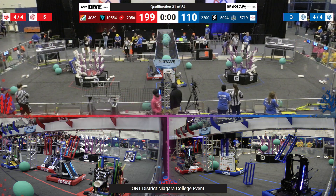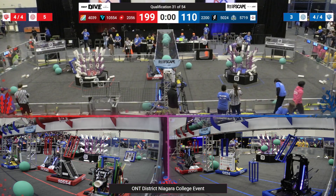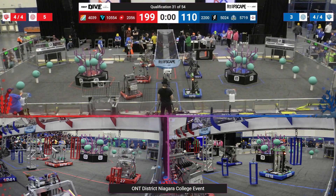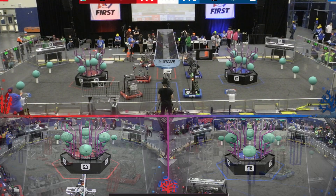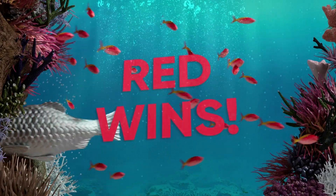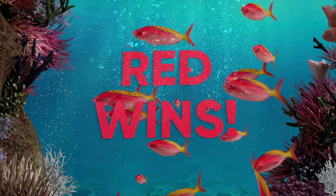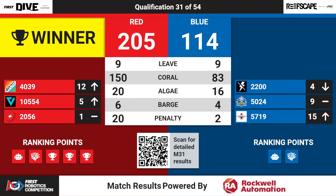An amazing match. We have an unofficial score of 199 to 110, but we have to wait for the official scores — and we'll have those in just a minute. The scores are in. That match goes to the Red Alliance with a score of 205 to 114. Red Alliance is walking away with five ranking points, keeping 26 in that first place position. 10554 moving up to fifth. We're moving on to qualification match number 32.